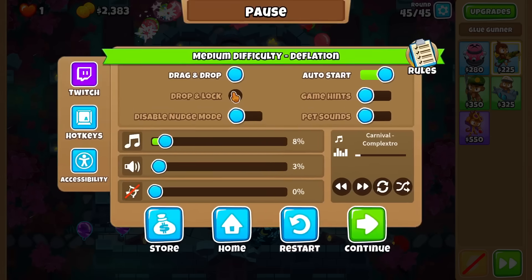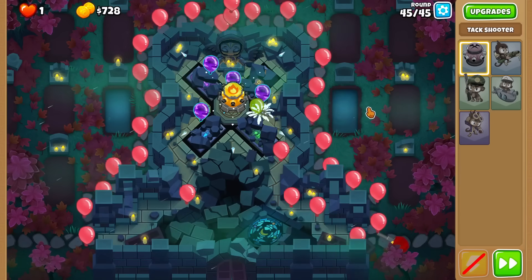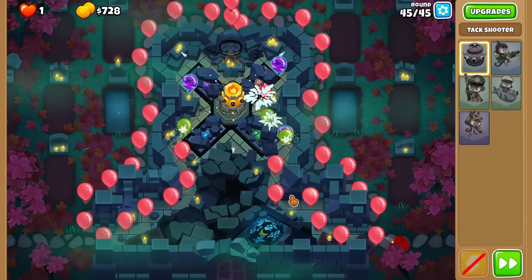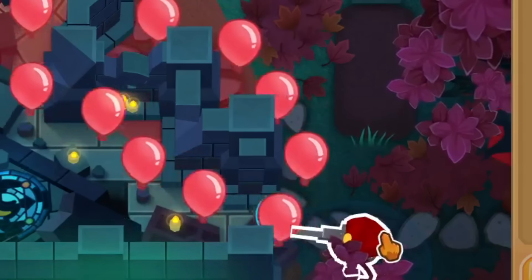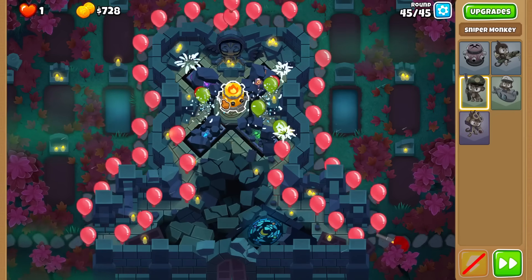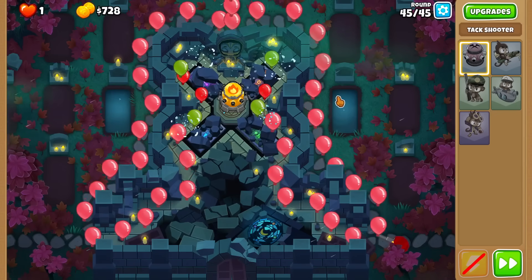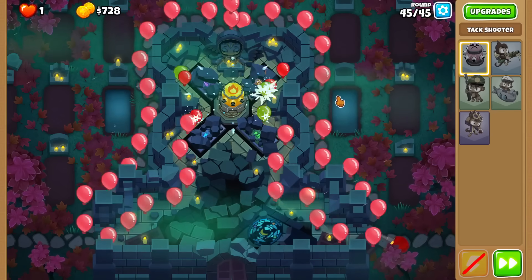Let me sell and try randomly. Hot shots 3-2-0 - that's good. Sniper, please: 3, 2, 1. Nice. Now I think I win, assuming the 3-2-0 attack beats all pinks, and the sniper handles the fortified leads. And that's a GG - just gotta make sure the sniper gets all the black bloons. Yep, nice.